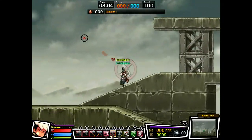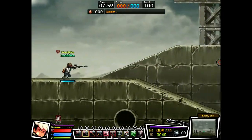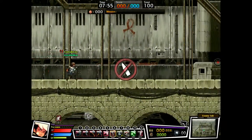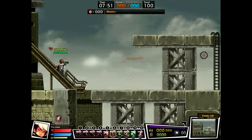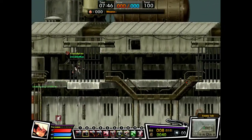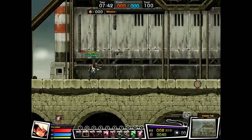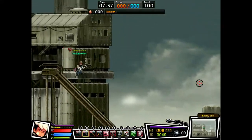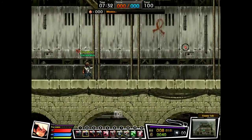I started understanding this when I was sniping somebody and switched to pistol and started shooting them. On the part of the screen where it shows you who kills who and with what weapon — sometimes when you kill them, it shows that you killed them with a different weapon. That's because on their screen, you killed them with the weapon you last had equipped, not the weapon you have out now. That's the lag.